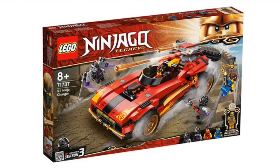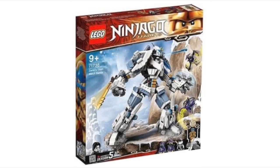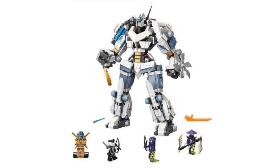The next set is the Ninja X1 Charger, a remake from season three. I really like the build of the car, but it looks a tiny bit blocky. This is the car that shoots out the motorcycle — I don't really understand how that works right now because the front looks fully enclosed. We'll have to wait and see how that works. This one comes with the golden ninja Jay. That's pretty much it — that's gonna end the video.